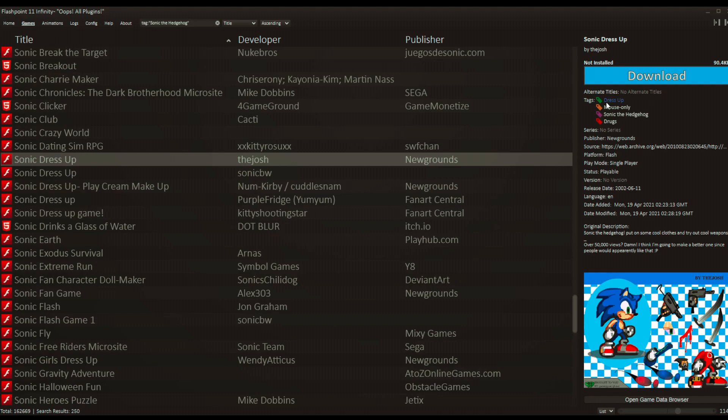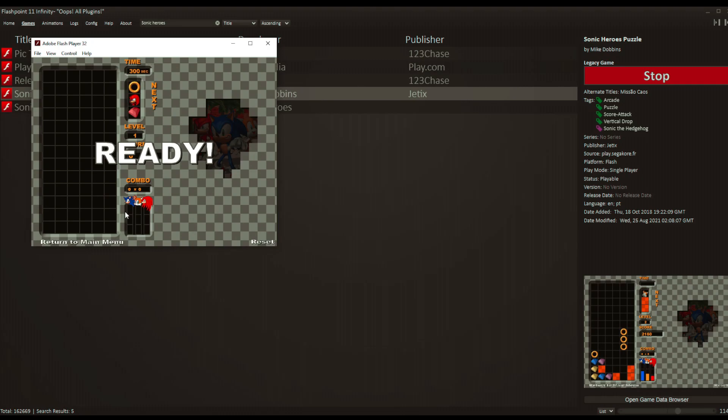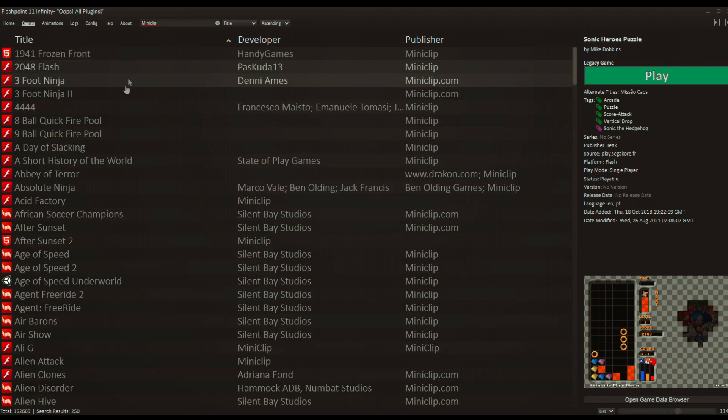We've got a dress-up game, and if I want to play more dress-up games I can click that tag and it gives me just a ton of dress-up games. You don't have to worry about downloading a Flash plugin because that's what this thing is all about — it has the built-in Flash player, and then you just hit play and it works just like before.